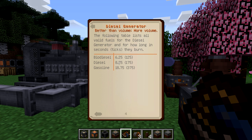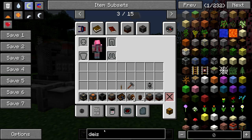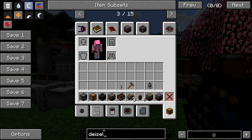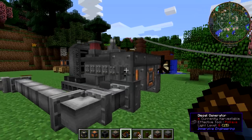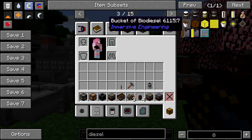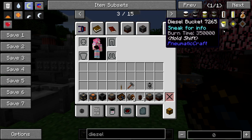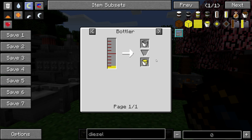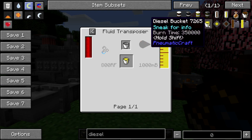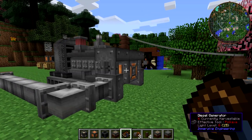Diesel fuel and gasoline are not produced by Immersive Engineering. Pneumatocraft produces gasoline, and diesel fuel can also be acquired from Pneumatocraft — so both diesel fuel and gasoline can be produced from Pneumatocraft, apparently.